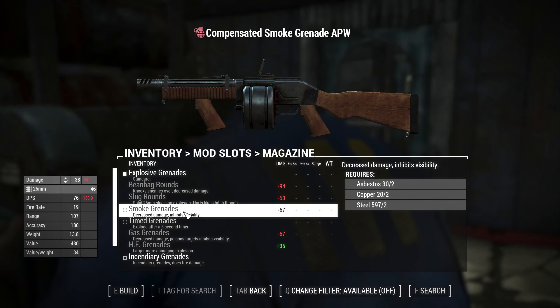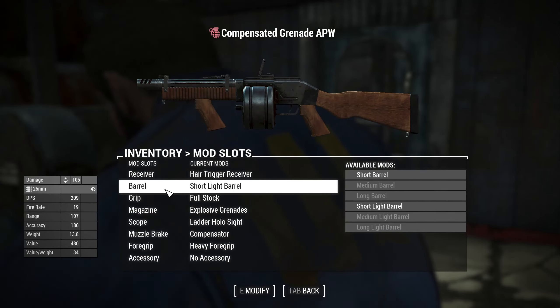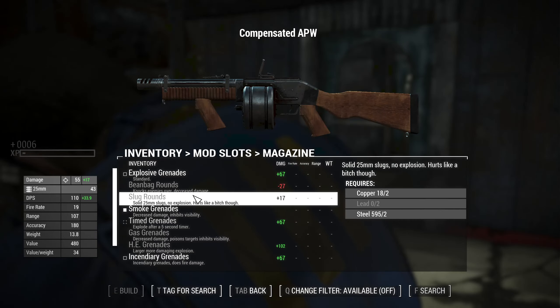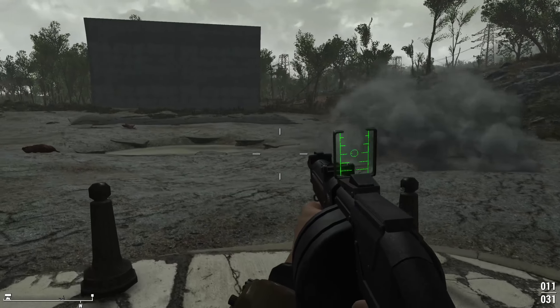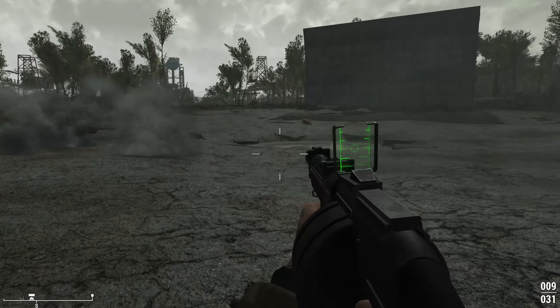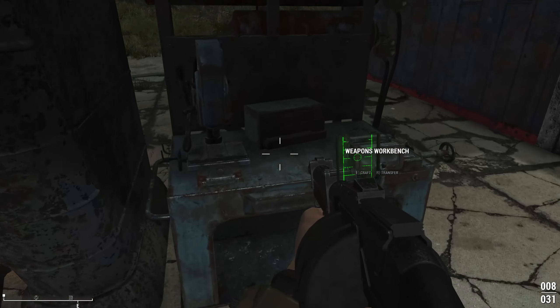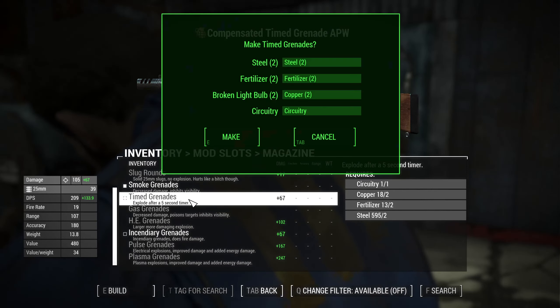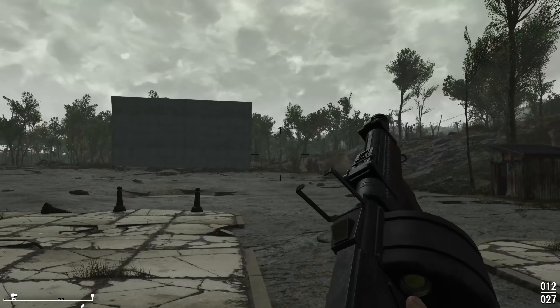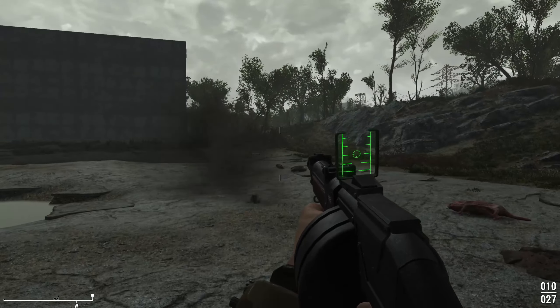Testing the smoke grenades - they put up a nice little temporary smoke cloud, pretty cool. Testing the timed grenades - basically like a regular grenade that's timed before it explodes.